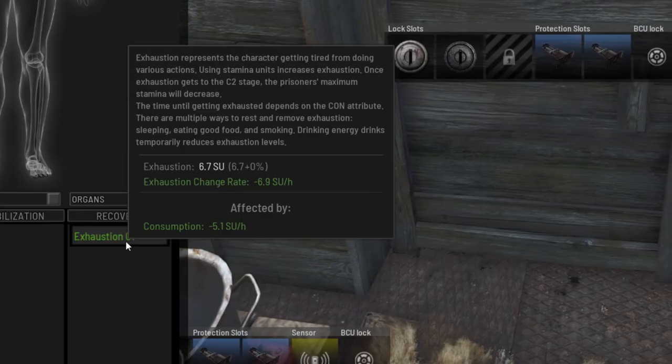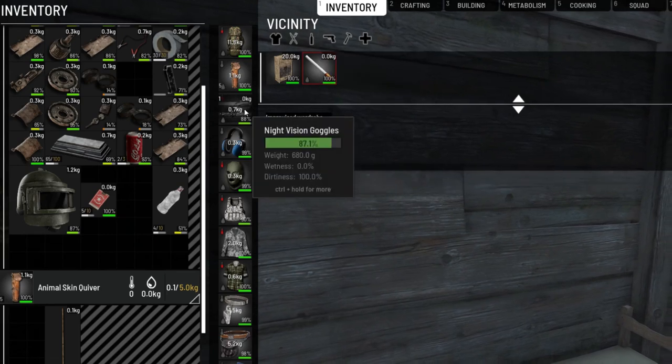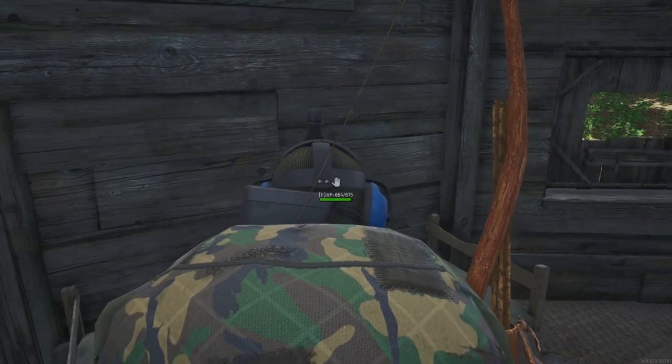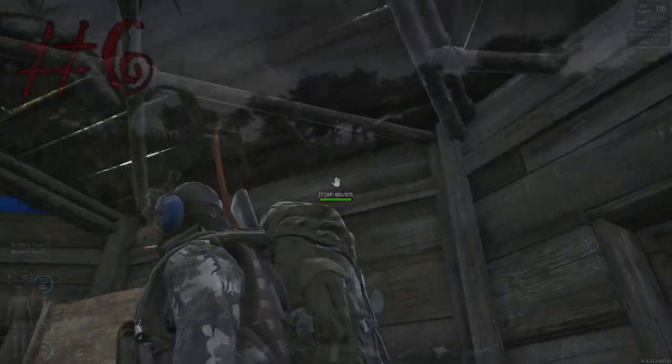Number five: the exhaustion mechanic can stack negatively fairly quickly and punish your stamina — do not neglect it. I suggest always keeping a pack of cigarettes and a lighter on you at all times. They're fairly easy to find, and you can also buy them at the trader.